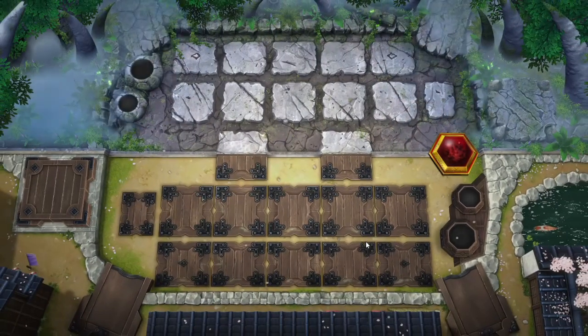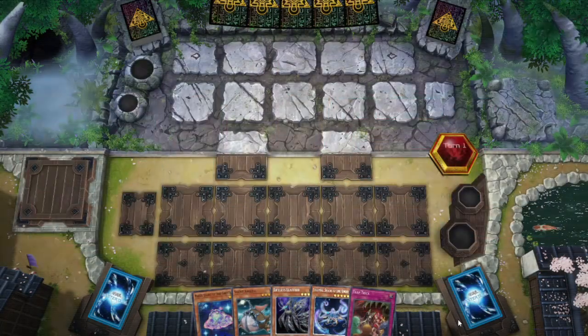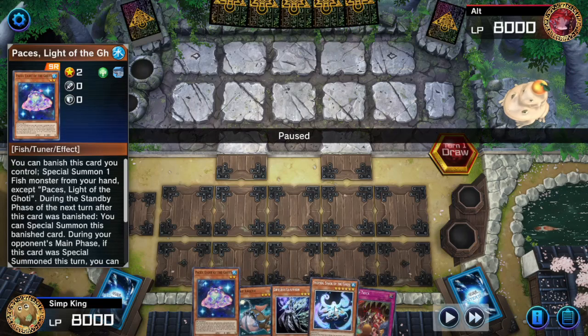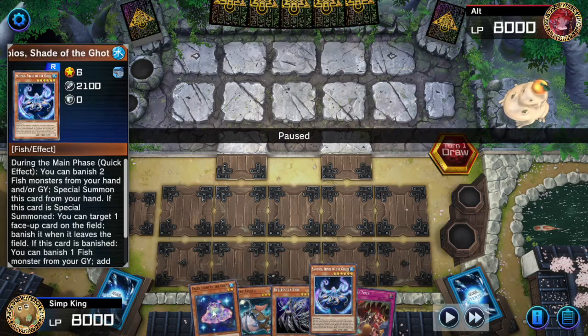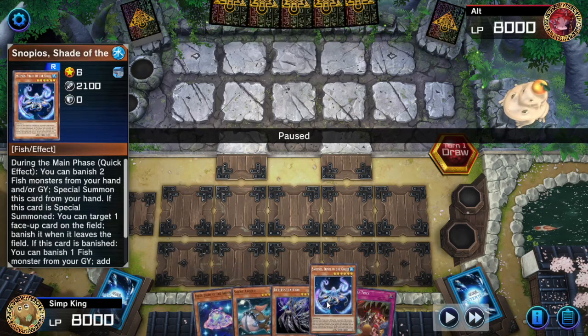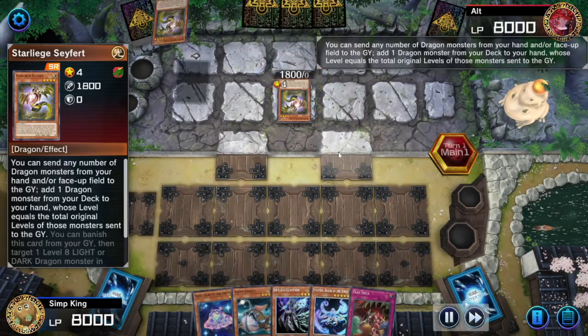Let's go on to the next game. We are going second but we have the ultimate Goatee going second plays. We can do a turn zero play with Snopios right now. Opponent's going first, but we can banish two fish from our hand to summon the Snopios — maybe it'll mess our opponent up. Usually not worth it, but you never know.